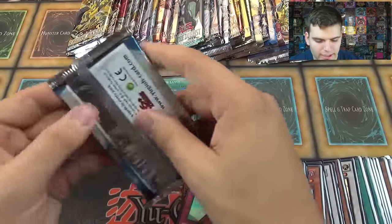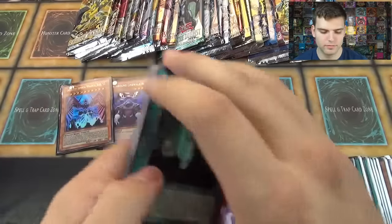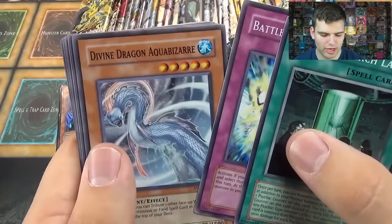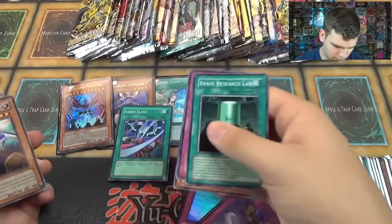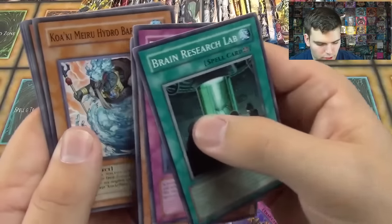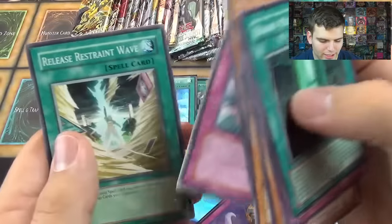Ancient Prophecy. Here we go. Brain Research Lab, Battle Teleportation, Divine Dragon, Aqua Bazaar, Saber Slash — Super Rare. Valshion, Koakimero, Hydro Barrier, Sunlight Unicorn, and Damage Translation.